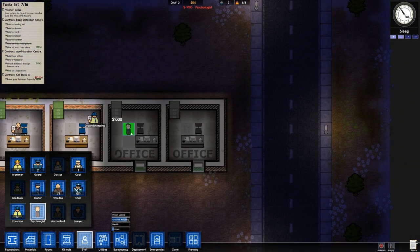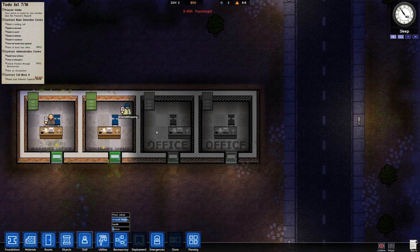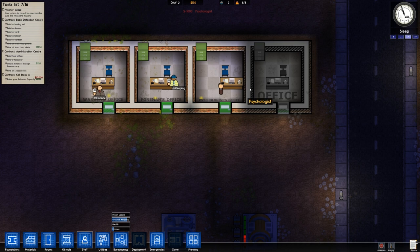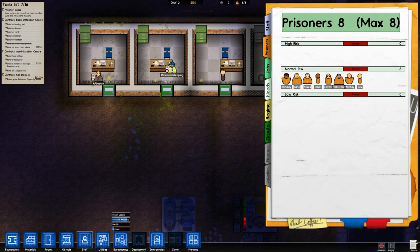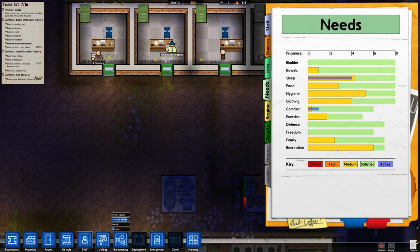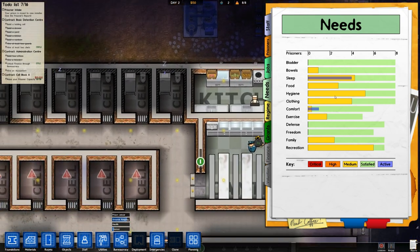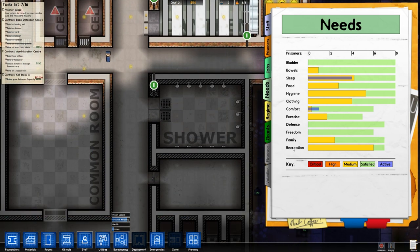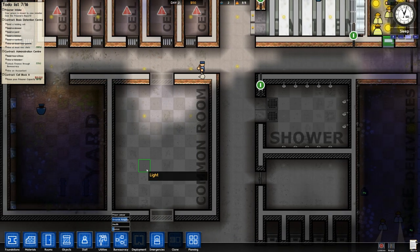We'll plonk him down right there — insufficient funds, no, he should have gone in there. There he is. Now we can go to the reports section and look at needs. Everything seems okay so far — recreation is a bit of a worry and so is hygiene, but hygiene is understandable because we didn't have a shower for the longest time. Recreation — well they can just go into the common room and have fun in there.